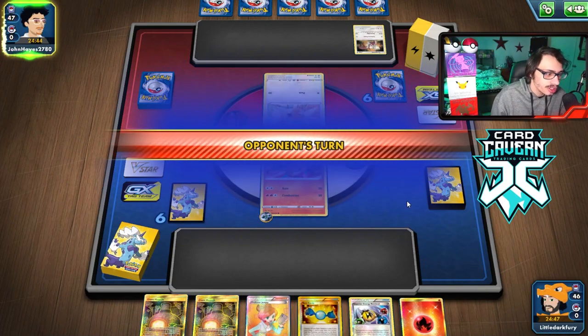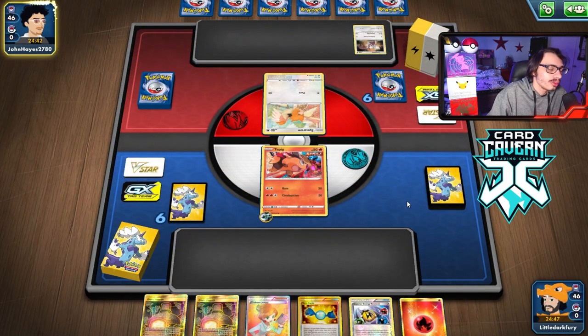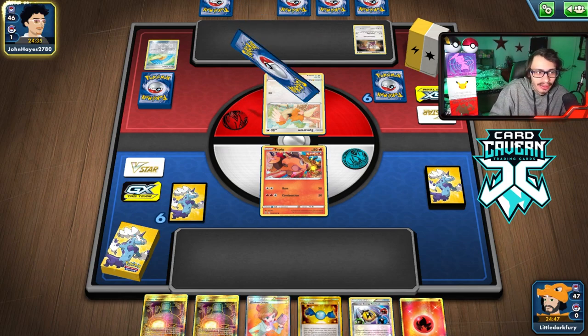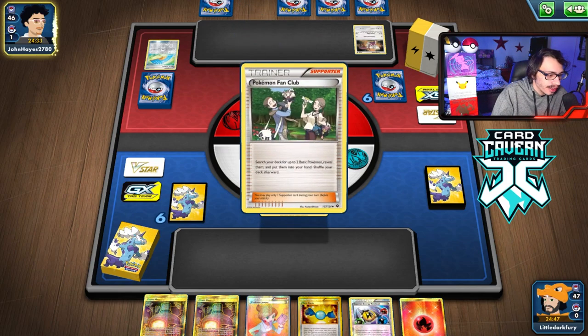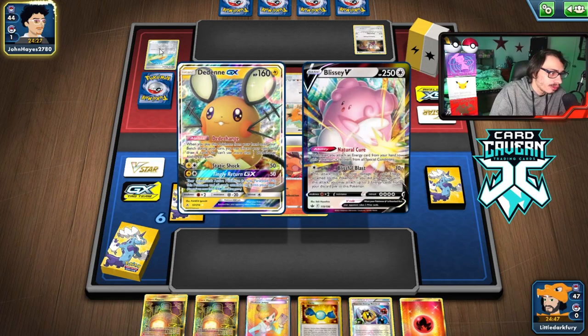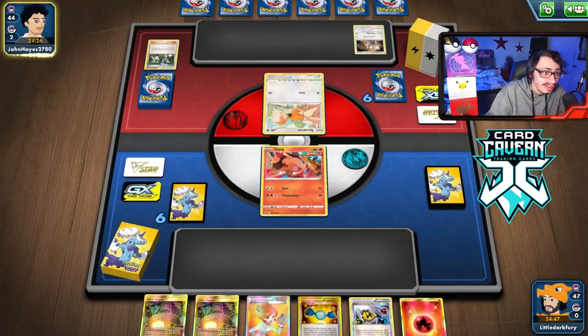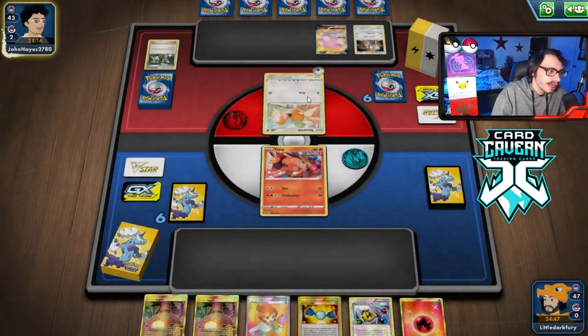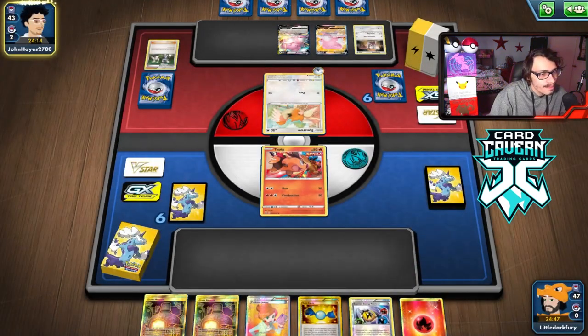I'll retreat Tepig if worse comes to worst, then start attacking with Heatmor. But they have a Fan of Waves — never mind. They play Fan of Waves. I'd rather that than Enhanced Hammer because I actually keep the DCE. They have Dene and Blissey on the bench — Dene is a really good Pokemon to see on the bench because that's an easy KO with Heatmor.